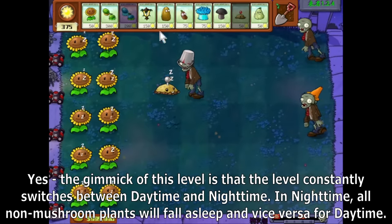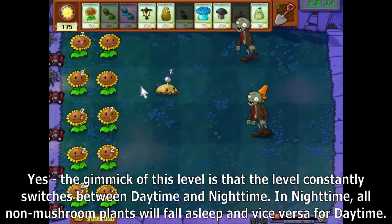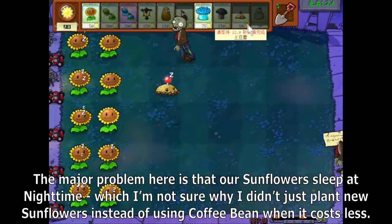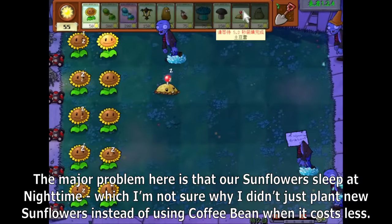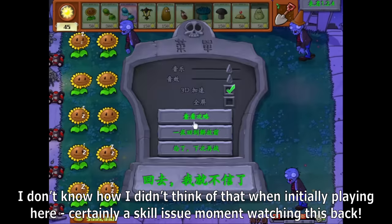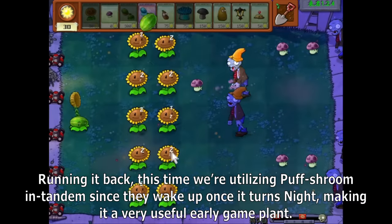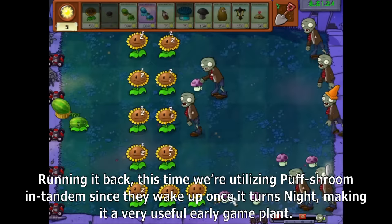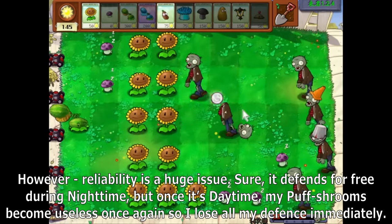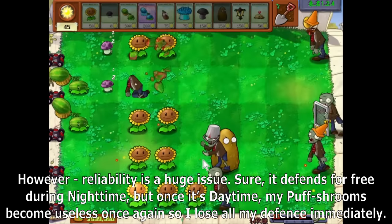The gimmick of this level is that it constantly switches between daytime and nighttime. At nighttime, all non-mushroom plants will fall asleep, and vice versa for daytime. The major problem is that our sunflowers sleep at nighttime. Running it back, this time I'm utilizing Puff Shrooms in tandem since they wake up once it turns night, making them a useful early game plan. However, reliability is a huge issue — they defend for free during nighttime, but once it's daytime my Puff Shrooms just become useless again, so I lose all my defense immediately.